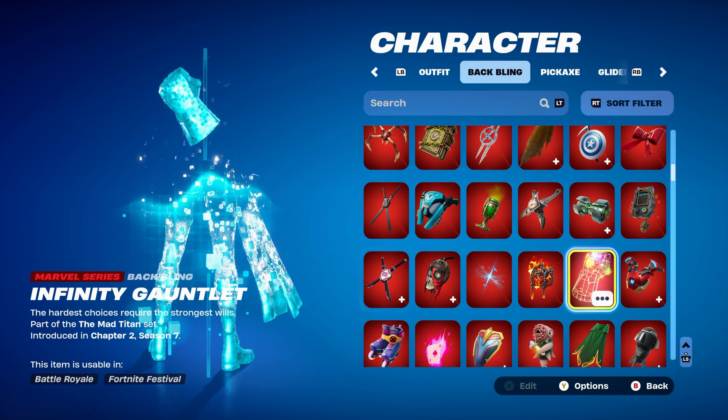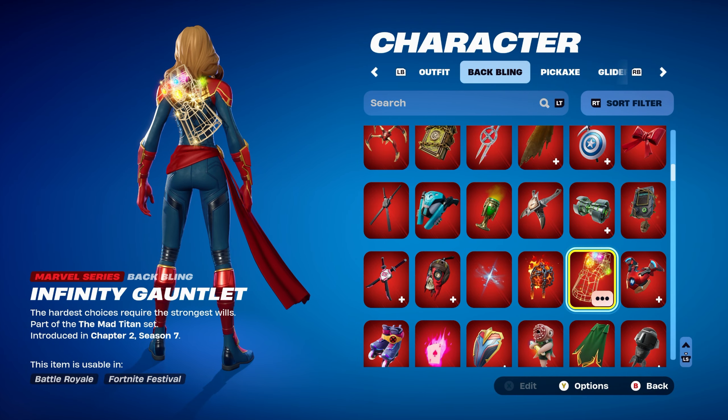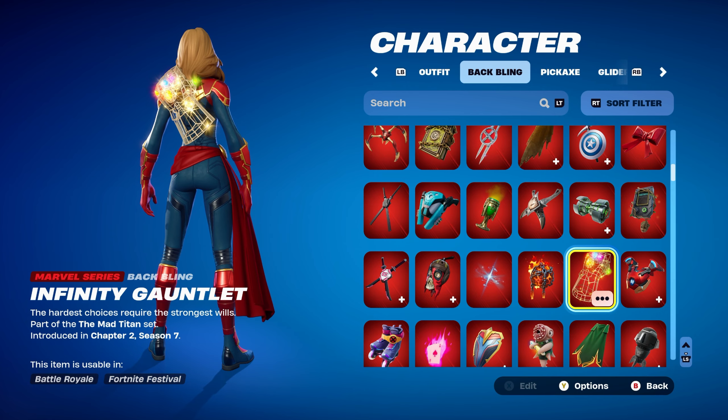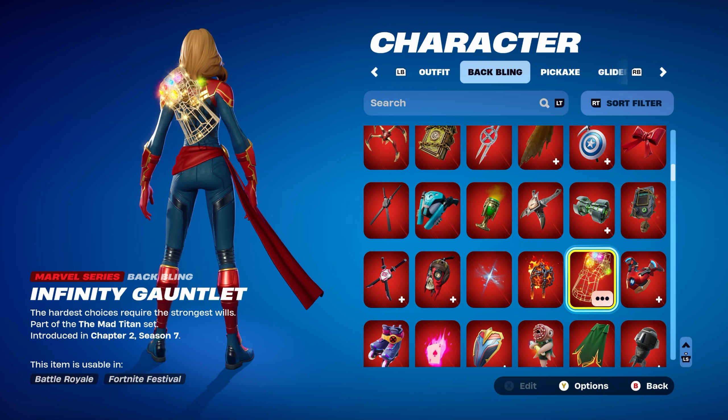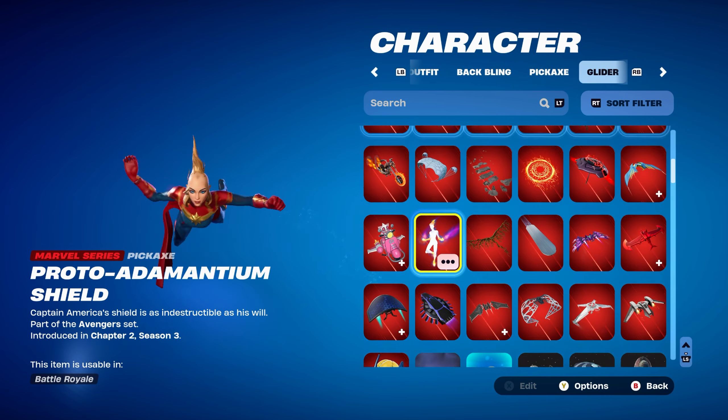Combo 1 back bling is the Infinity Gauntlet, part of the Mad Titan set, introduced in chapter 2, season 7 — using it for the gold, blue and red design. This is Thanos' back bling. Pickaxe is the Proto-Adamantium Shield, part of the Avengers set, introduced in chapter 2, season 3. It's Captain America's pickaxe, using it for the red and blue design. The silver works pretty nicely as well.